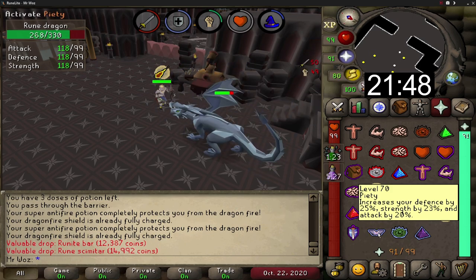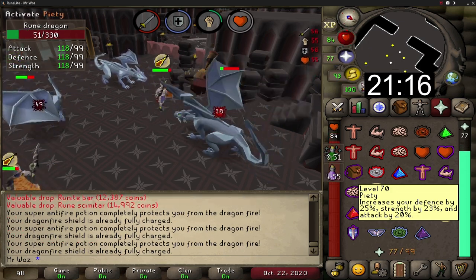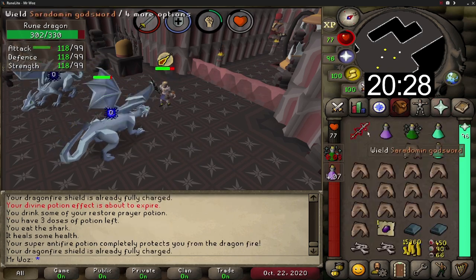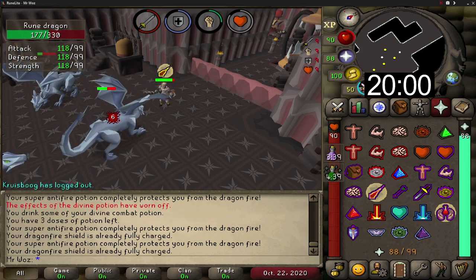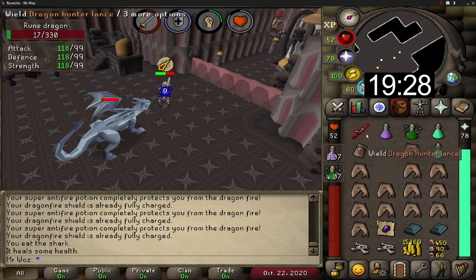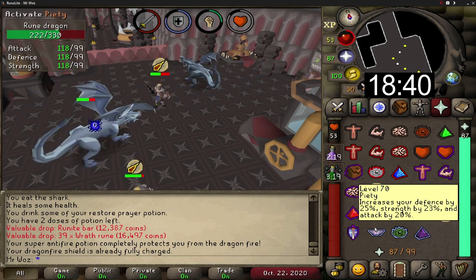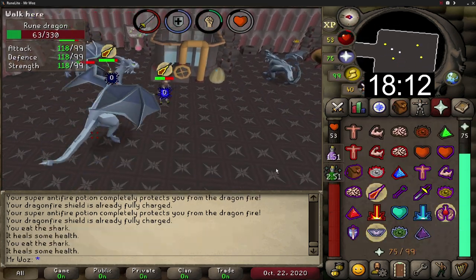The last item I'm taking is a saradomin godsword, which can heal me and restore some prayer points. It increases my max hit by 10% and accuracy is doubled — so if I hit a 60 with a special attack I heal 30 HP and restore 15 prayer points. There are 3 other optional items: a dragon warhammer to lower the dragon's defence, a bandos godsword as an alternative, or dragon claws to help kill dragons faster. An optional bone crusher will automatically crush all bones giving you half the prayer XP you'd get from burying them yourself.